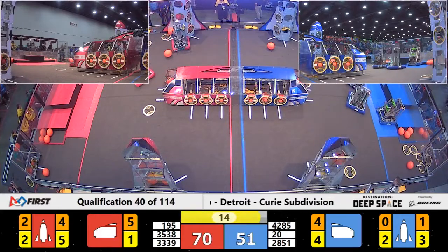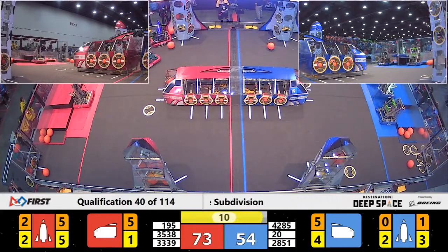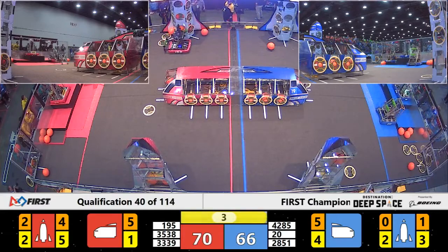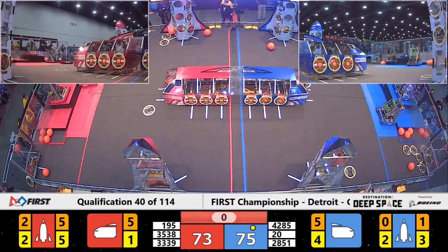The red alliance may take the win. We'll see at the end of the match, but they will not have that rocket unless something incredible happens in the final 10 seconds. The Rocketeers bring themselves up to level 3 for 12 points, and Bumblebee climbs up to level 3 for 12 points for the red alliance.